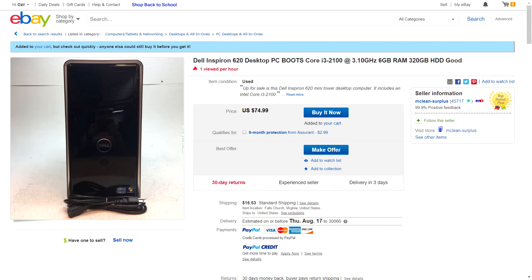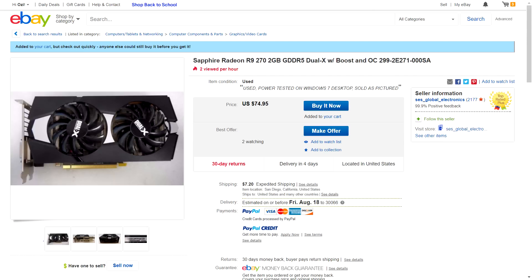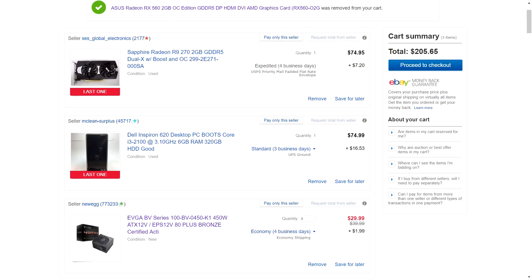If your budget is closer to $200, then you can do an i3 desktop, the same power supply, and then something along the lines of an R9 270, which is a good bit faster than the 750 Ti. On eBay this one is like $76, and that is pretty awesome performance. The $200 version is pretty much the same as the $300 version minus the CPU, but in most games you're going to get around the same performance. So that's an entry-level gaming computer for $200 — I think that's pretty phenomenal. And that only took me about 30 to 40 minutes of research to put everything in my cart and be ready to check out.